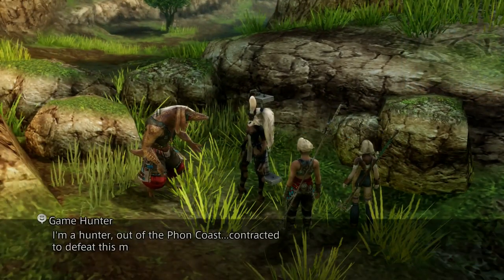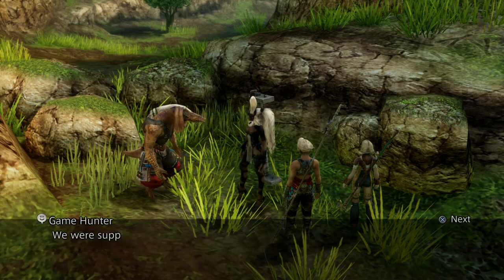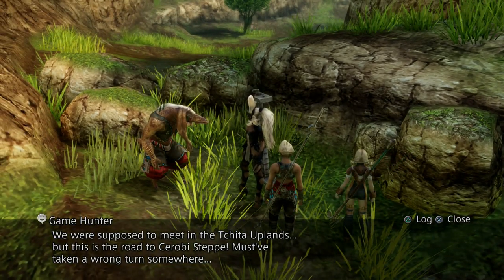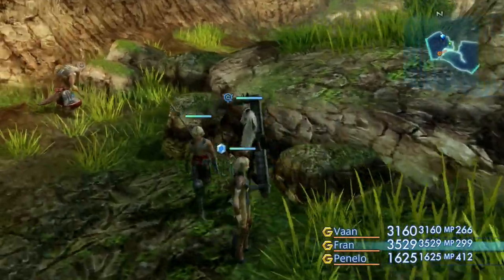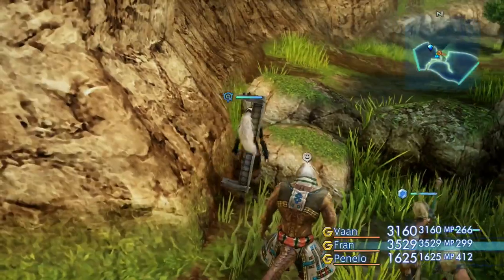Game Hunter: 'I'm a hunter out of the Fawn Coast, contracted to defeat this menace in the Socian Cave Palace, but I can't find my employer. Where is he?' Yeah, Cheetah Uplands is a pretty big place, you could get lost pretty easily. 'We were supposed to meet in the Cheetah Uplands, but this is the road to Theruby Step. Must have taken a wrong turn somewhere.' It doesn't look like there's any way through here right now, but I bet it will be cleared at some point. It's not like that's where we're supposed to be going anyway.